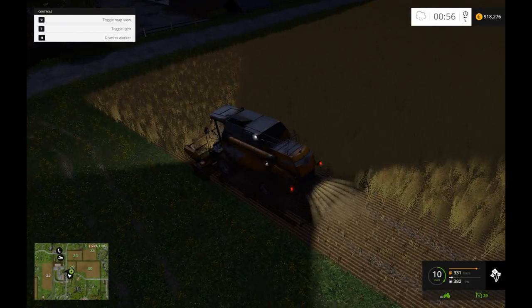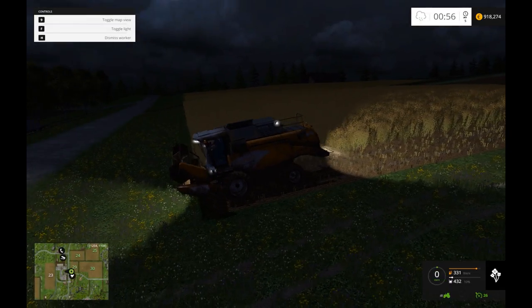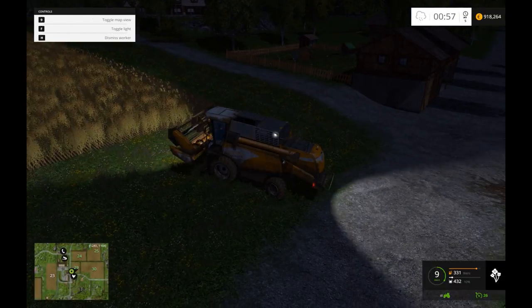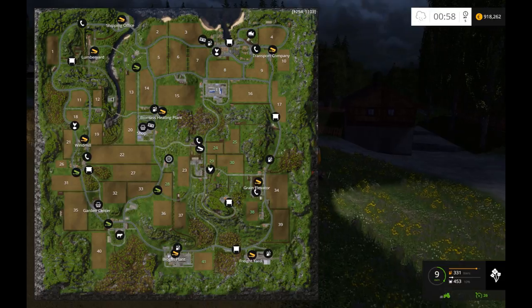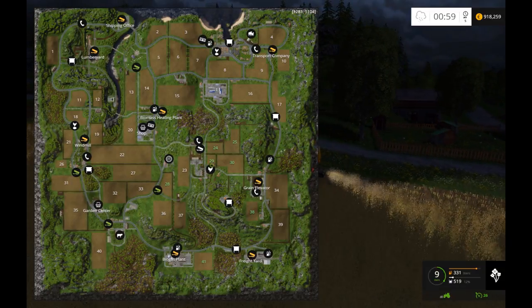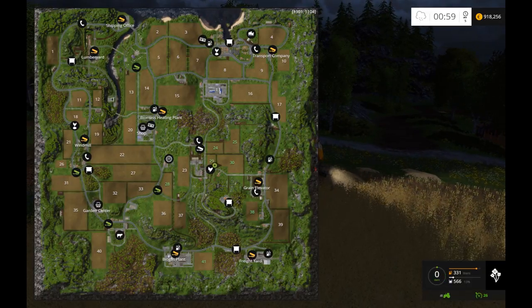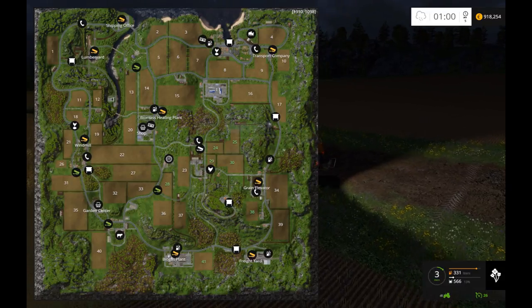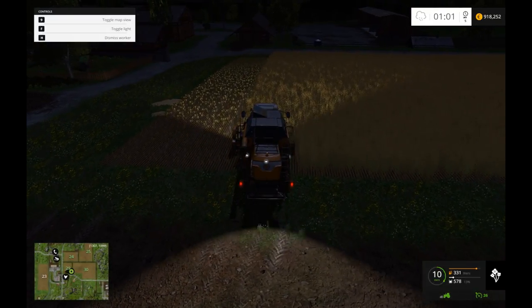I think I'll call it a day there for this video. And the next one we'll start doing some other stuff. Once these fields are done I might plant this one or something else — maybe do corn — and we can have a look at some different things we can do in the game. I haven't even explored most of the map. I've been to the lumber yard, the windmill, but I haven't been down to the grain elevator yet. There's still a lot on the map I haven't explored — probably buy another field as well, maybe field 15 if I can. Okay guys, until next time, keep on farming and I shall see you all again soon. Goodbye.